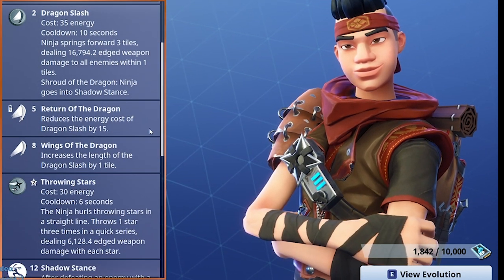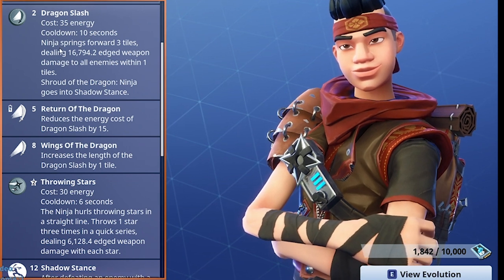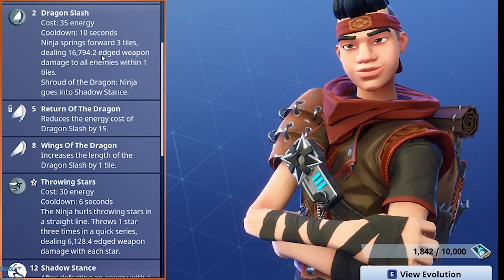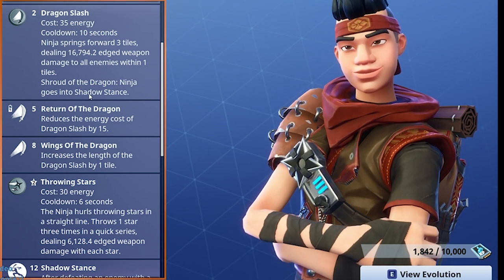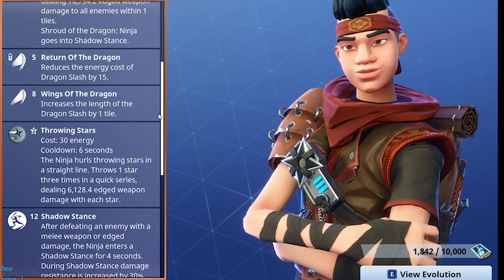This is where Scorch gets the dragon part of his name — he's got Dragon Slash which springs forward three tiles dealing 16,794.2 edged weapon damage to all enemies within a one tile radius. He's also got Shroud of the Dragon, so the ninja goes into shadow stance as soon as he hits Dragon Slash.